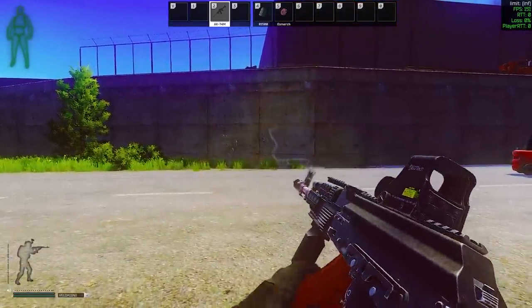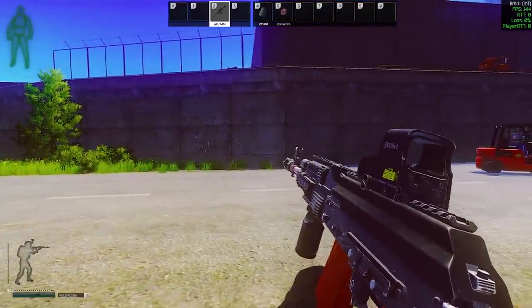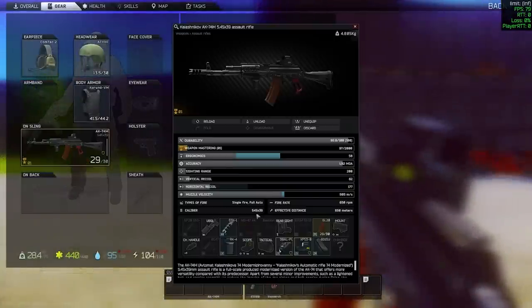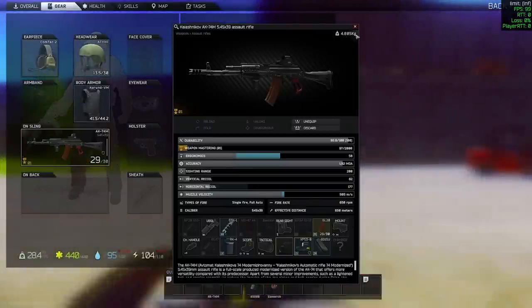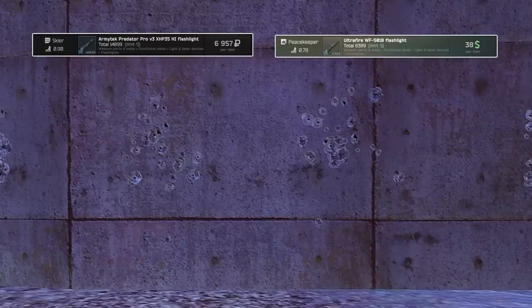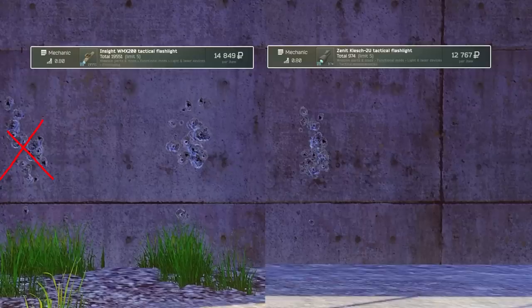Onto which laser or flashlight module to buy, because there are differences. Let's start by debunking or confirming the myth that flashlight-only attachments do not have the accuracy buff. I tested this with a couple different flashlights. Lights that require a ring to attach to your gun do not give the accuracy buff. However, flashlight-only modules that go directly to your pic rail with no ring mount required — like the WMX or Clash 2U — do give you the bonus. So buy these if you're going flashlight only.